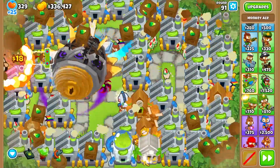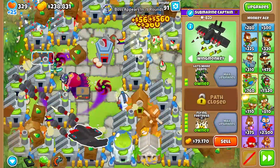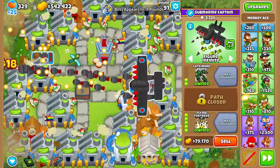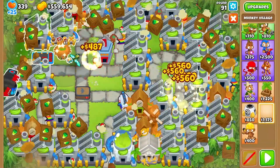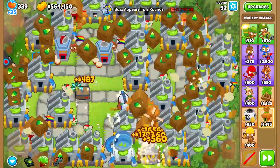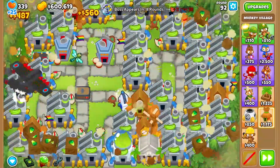So the first thing we're going to do is start off with the Ace — we're going to get a Flying Fortress. That's going to be our main defense. We also don't need the Glaive Dominance anymore — it's degree one anyway so it's not going to be that useful. So we're going to set our Flying Fortress to First. We're also going to go ahead and grab ourselves an MIB and Jungle Drums for our Ace. And that's it. Now we can focus on getting the other Paragons.